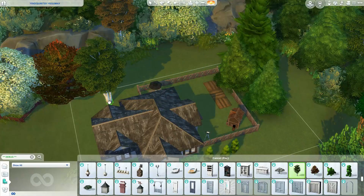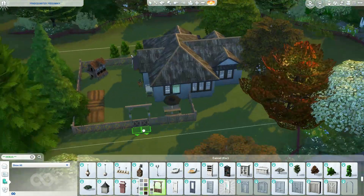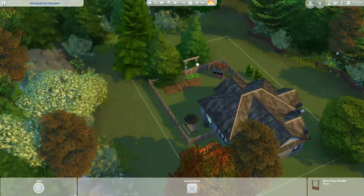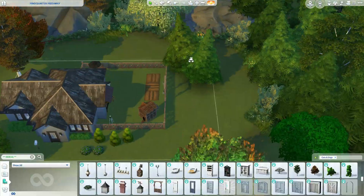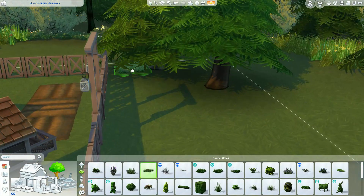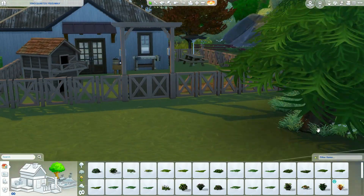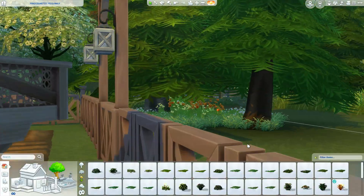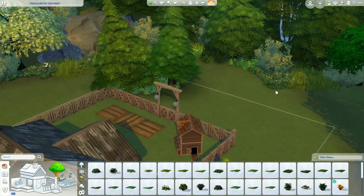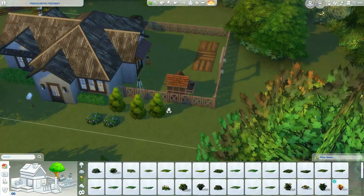We've finished the interior and I feel like this lot could be pretty self-sufficient, which is the goal since it is off the grid. You have a place to grow food, you could plant trees for a little orchard. The only thing missing is a water source, but just to the other side of the house is a pond where you can fish, so there's another food source.